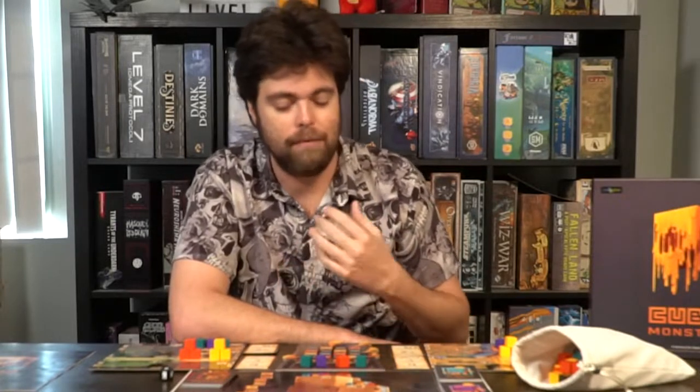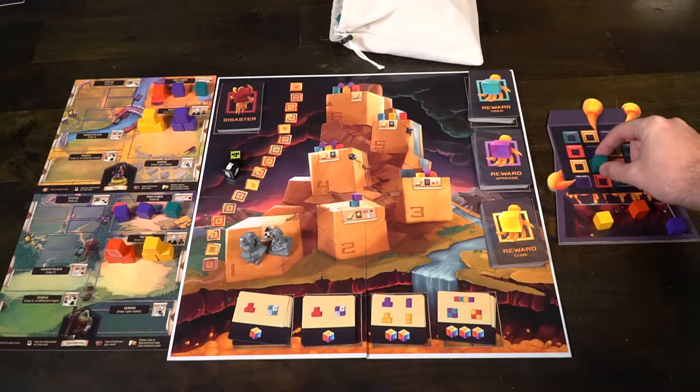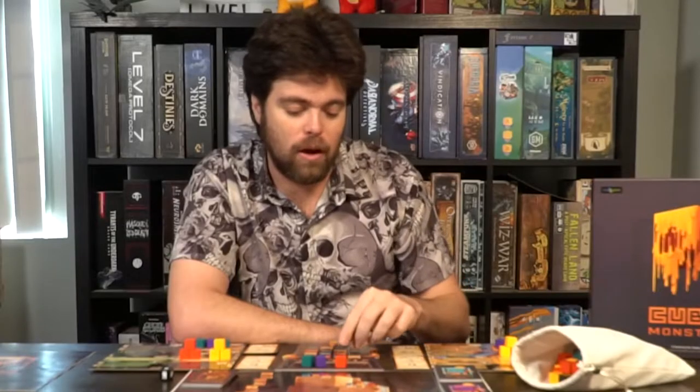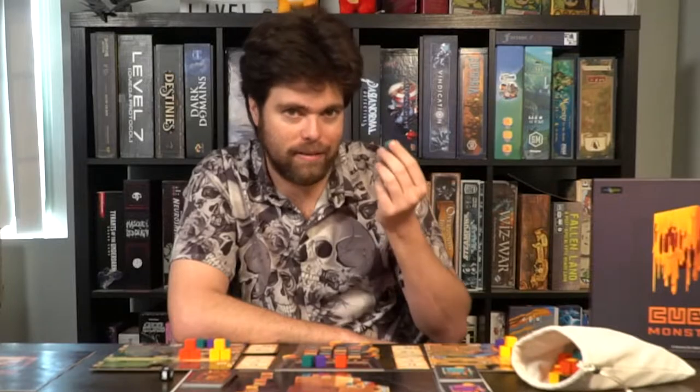Playing the game Cube Monster is simple. All you're going to do is start with a player and they are the feeder. That player is going to choose one of the cubes in the feeding area and feed it to the monster. When you feed any cube to the monster you must place it on a space that has the color of the cube. So in this example I have a teal cube — I will place the teal cube in a teal space.